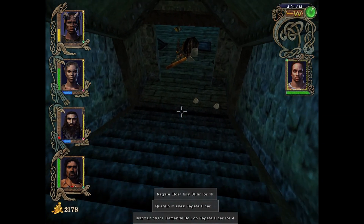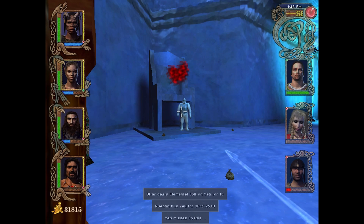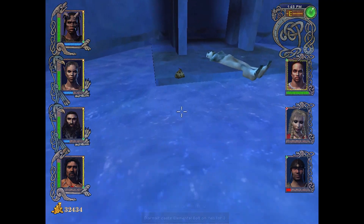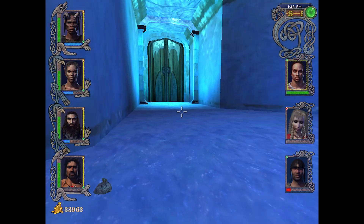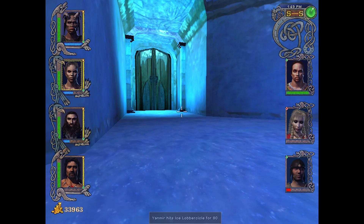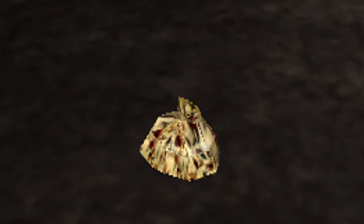Loot is a never-ending dopamine trip in Might and Magic 9 — every single enemy you kill drops decent weapons and gear. As you progress, you learn to tell good items from bad just by assessing their images; better items have more embellished features and more details — there's something shiny about them. The bags dropped by enemies also have a rarity hierarchy, and you can determine the quality of loot by looking at the bag design: this is shiny, this is shinier, and this here is the shiniest.